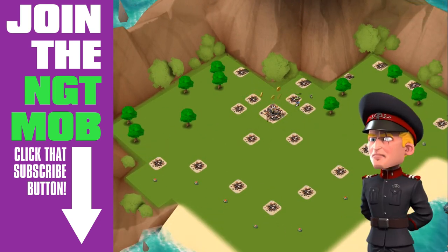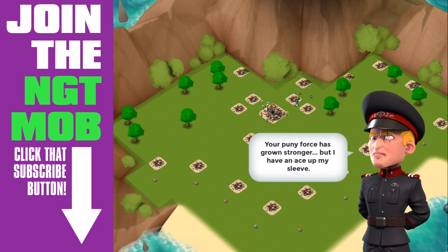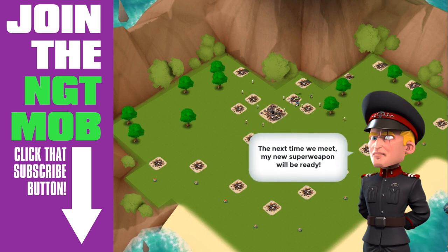That's HQ number two - Hammerman's level 20 base. 'Your peony force has grown stronger, but I have an ace up my sleeve. The next time we meet, my new super weapon will be ready.' Super weapon - this guy's got a super weapon!